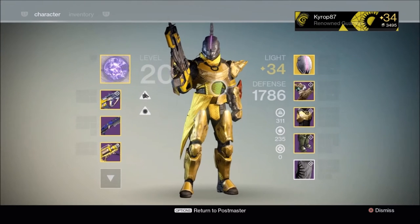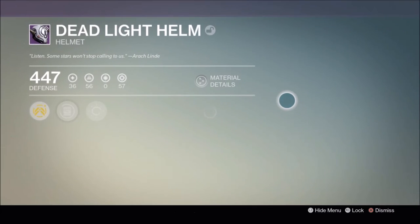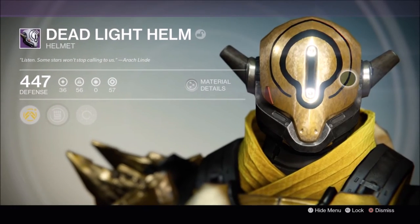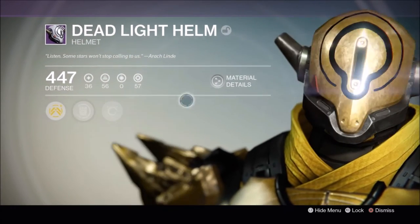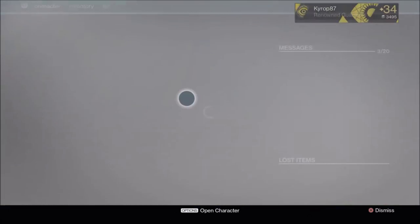So check out that helmet. We got intellect and strength, increase melee attack speed, and get more super energy with grenade kills. That'll be really useful in PvP, but I already have a Trials Helmet that already does that.